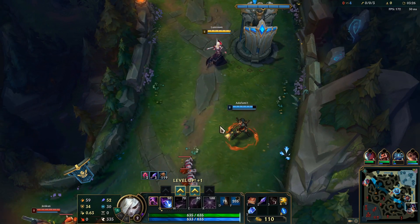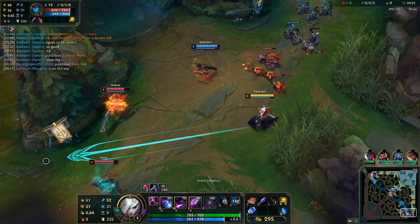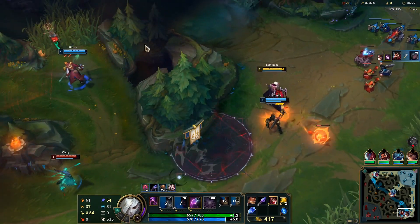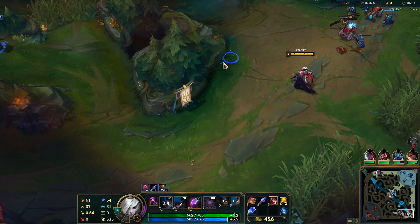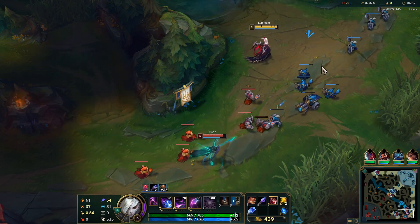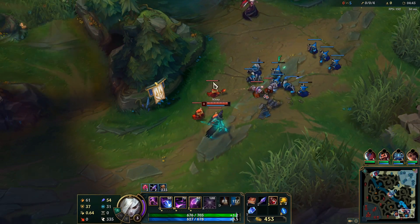Grace is coming — can we get the Senna? Lovely. So as you can see with the way I'm binding, I was waiting for the Senna to move into this wall. You do not want to bind too early because the Senna is standing here with all this room to escape my binding. But if she goes over here next to the wall, this part blocks her path and I get a free binding just from angling it that way.